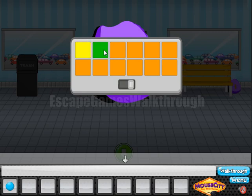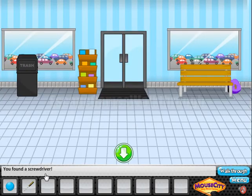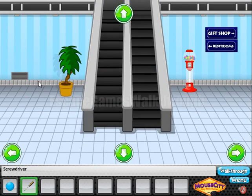then purple, then blue, also blue, green and red, then red, blue, green, orange, yellow, and purple. We have opened it and found a screwdriver.